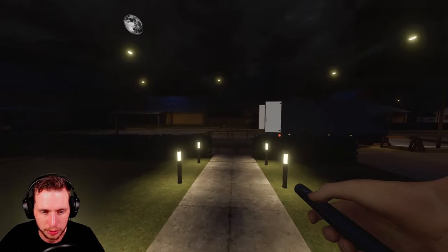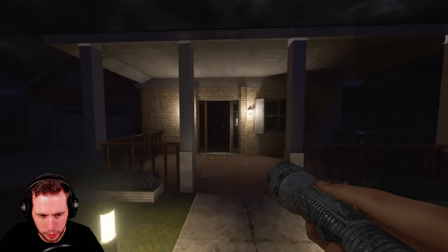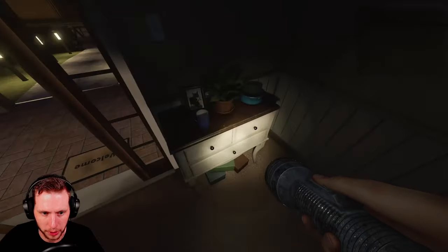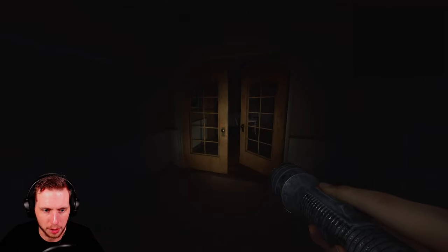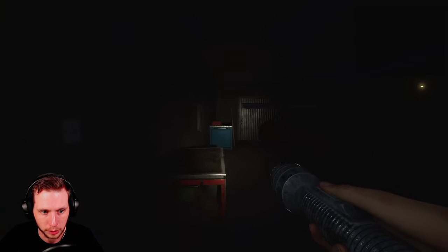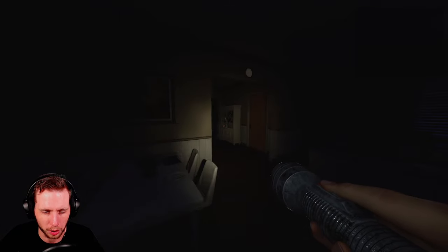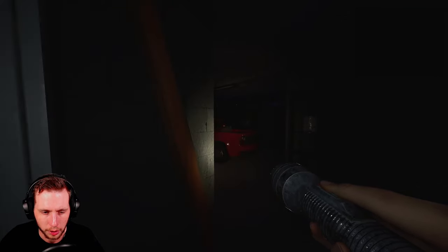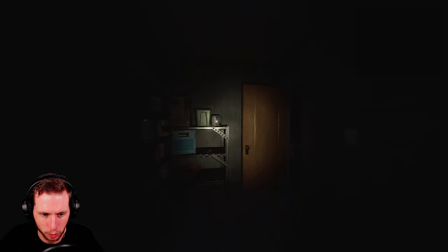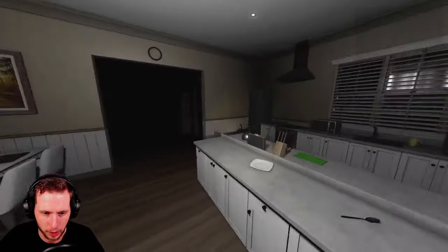I should probably grab a flashlight — all right, got it. I'm used to playing on custom difficulty settings where the breaker starts on by default, so I forget how inconvenient it is with the breaker starting off. This is not a map guide; we are on Willow Street on professional difficulty, so we should get all three evidences. I'm not really going to worry about completing the contract on the tier one DOTS because it's just not great.